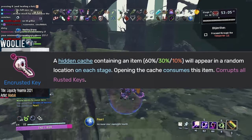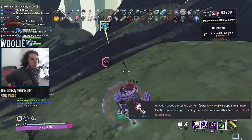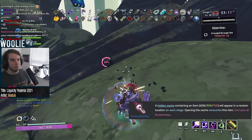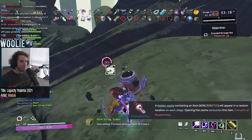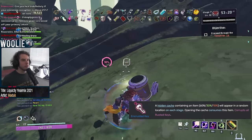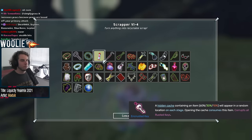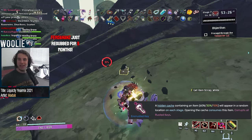Next, the Encrusted Key gets an A. This is the only void item that you can essentially change your mind on picking up, as once you lose all of its stacks, any future Rusted Keys that you acquire will stay in their non-corrupted version. However, you will rarely want to change your mind, as getting a free void item on every stage — and the choice of three of them at that — is extremely powerful. As you'll soon find out, most void items are pretty much direct upgrades over their counterparts, so the more you get, the better off you are.